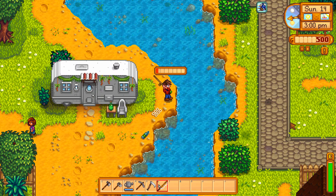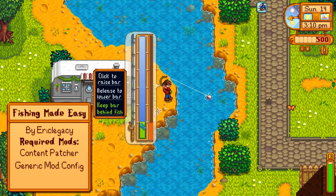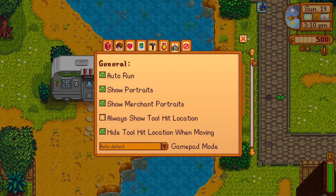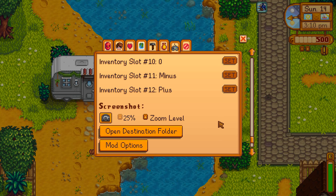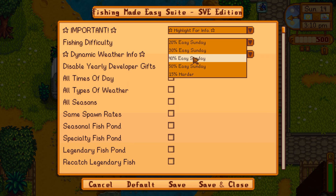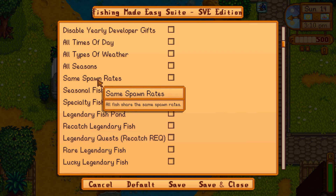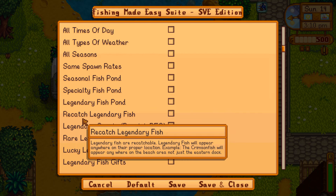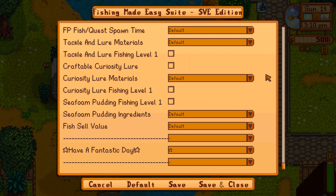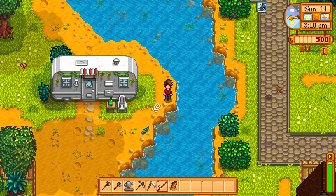There's another mod — while it's not exclusive to Stardew Valley Expanded, it was updated to include the fish of Stardew Valley Expanded — and that is Fishing Made Easy. This mod adds every single customization option you could ever ask for for fishing. Using the generic mod menu, you can make fishing easier or more difficult, make all fish available at all times of day during any season, make every fish have the same spawn rate, put legendary fish in ponds, re-catch legendary fish — just an endless amount of options. Being able to tune it to your liking is beneficial.